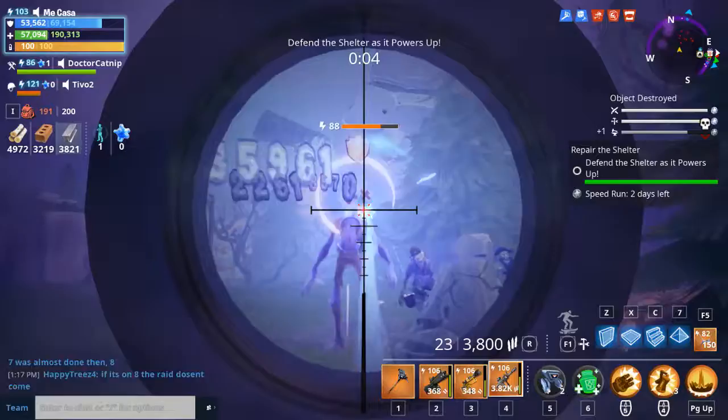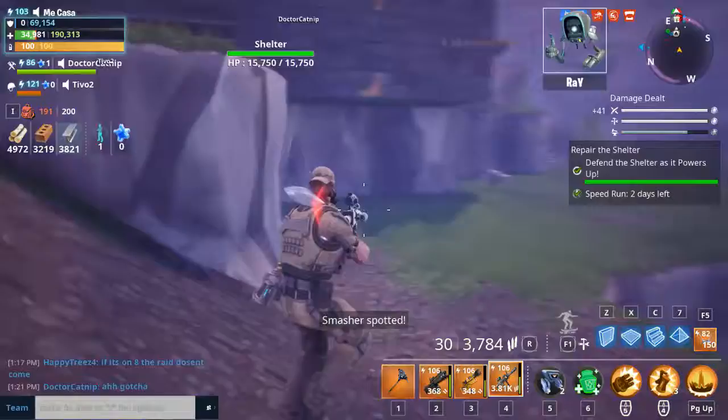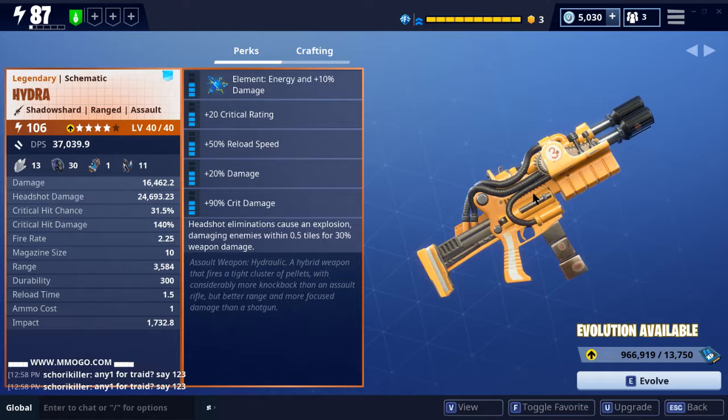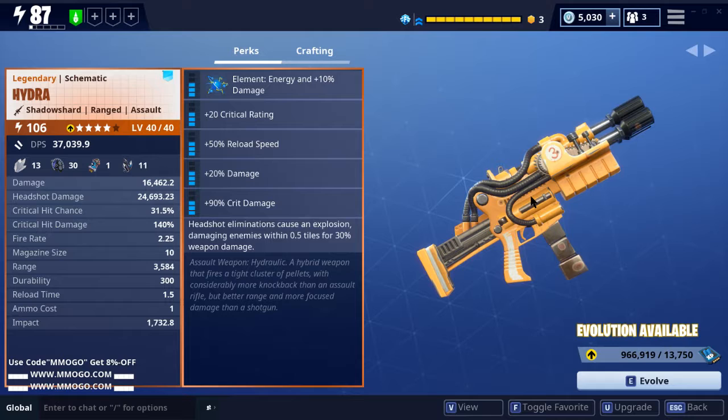There are definitely better options out there, but that's the Hydra. It's an all right weapon — if you're newer to the game and short on good weapons, it's definitely worth picking up, especially for 840 seasonal gold. Even though it's not one of my favorite assault rifles, I do use it quite often because it uses shotgun ammo. That's very nice if you're running out of ammo — you can use your shotgun shells instead of crafting ammo, saving your materials for traps instead. Hope you enjoyed, catch you guys next time!